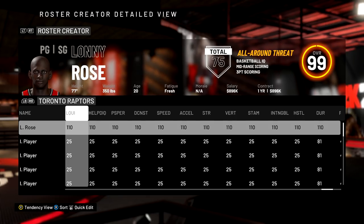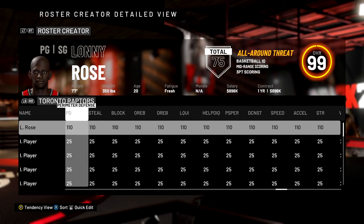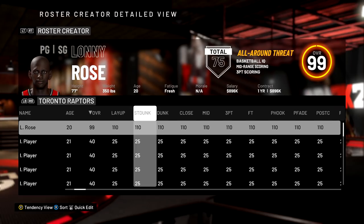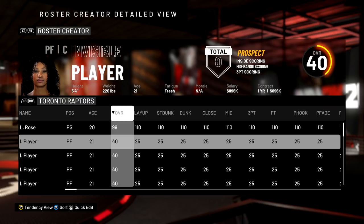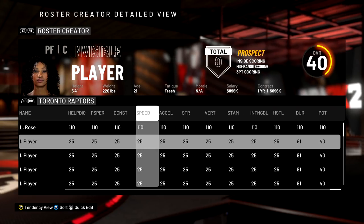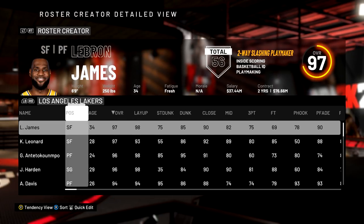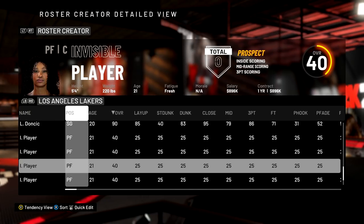I wanted to see just how overpowered a 110 overall player would be inside NBA 2K20, so we're doing a challenge. On our 110 overall player's team, we've given him a bunch of 40 overall invisible players — all their stats are the lowest they can possibly be except for durability, so they can survive during games. With these 40 overall players, we're going to try to defeat the 10 best players in the NBA.